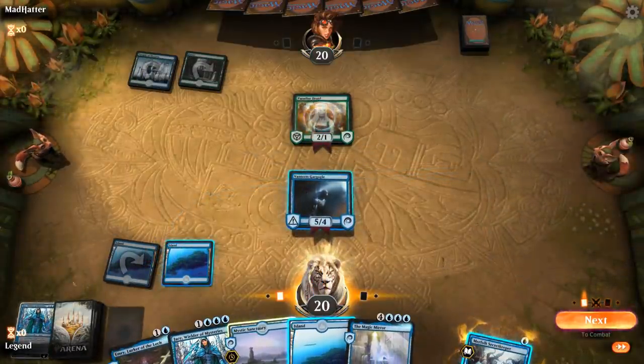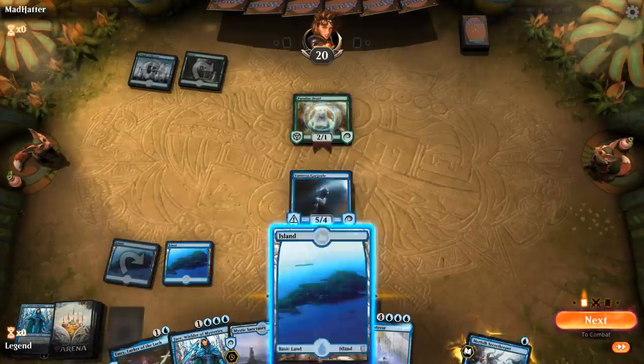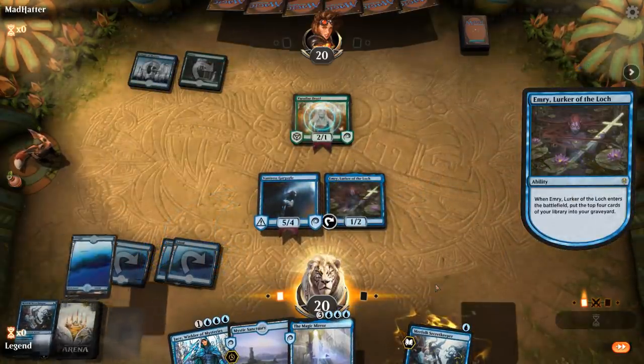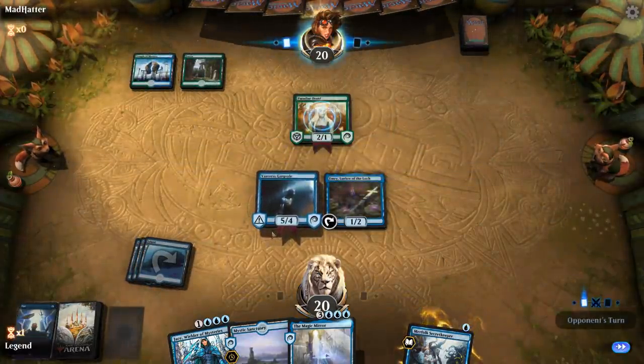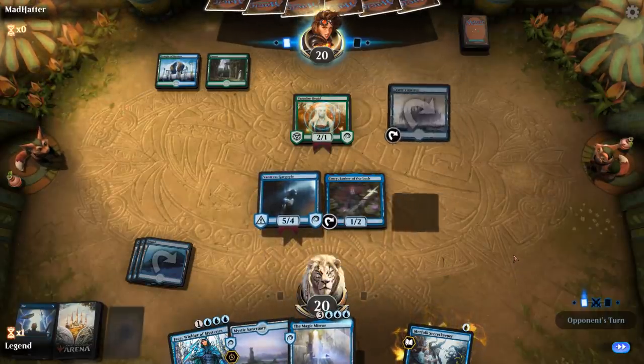Two Jaces milled, so we do have to be a bit careful — we don't have a way to get Jace back from the graveyard in case they can answer the Jace we currently have. End of turn I can activate Vantress Gargoyle. Currently can block, but I only have three cards in hand — we should be able to address that soon enough.